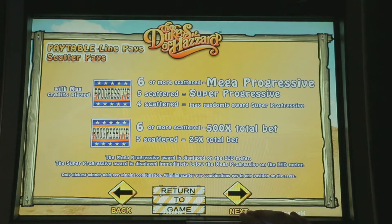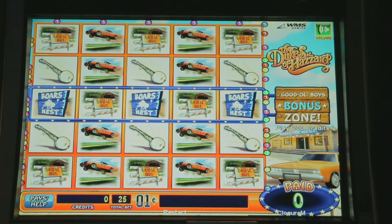And here are our 40 pay lines, which look like they're in groups — very interesting layout for the pay lines. Okay, let's return to the game. Let's go ahead and put some money in and we will play Dukes of Hazards.